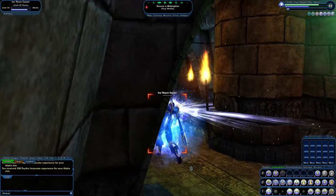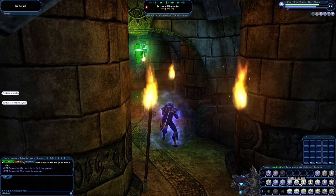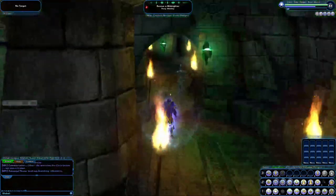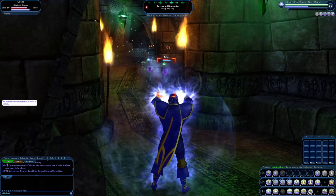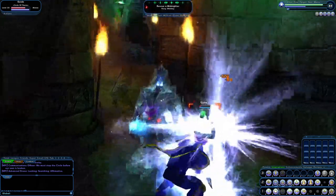You get so many powers that even if you don't take any pool powers or epic pool powers, you still won't have enough picks to choose all of the Peacebringer's powers. So you have to be selective and figure out beforehand how you're going to play this character, because there are multiple ways to play it.